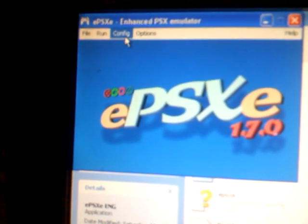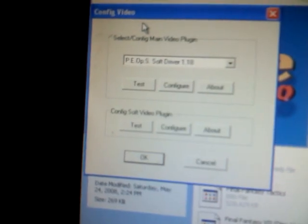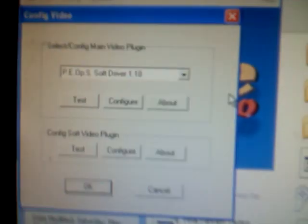First, you got to open the emulator, go to Configuration, then Video, and set it on — I don't know if y'all can see it — but set it on PEOPS SoftDriver 1.18. It's probably the first one on there, but if you set it to that, you can see the battle screen menu and it'll fix most of the problems on some games.